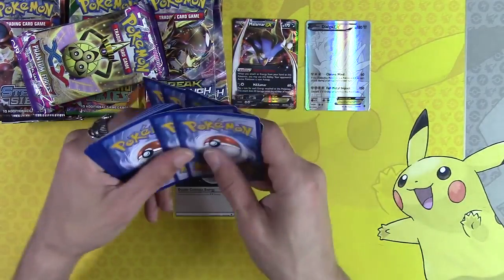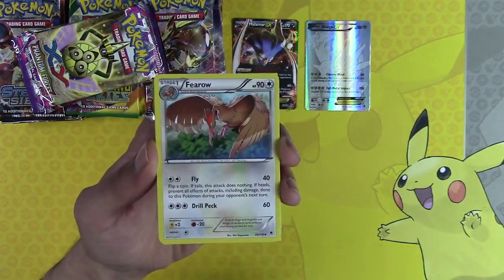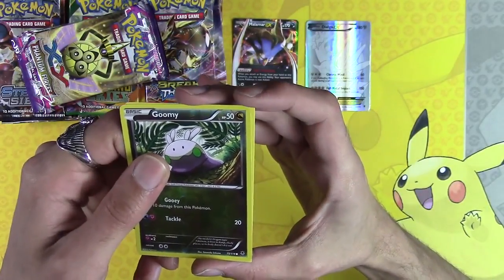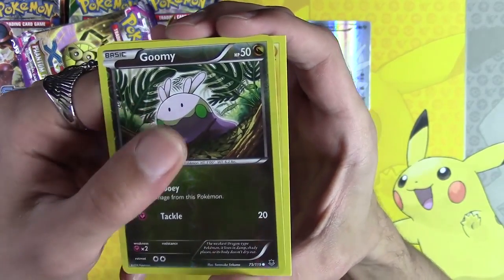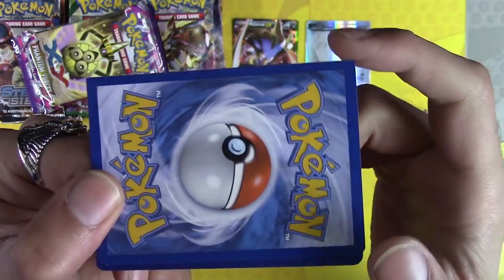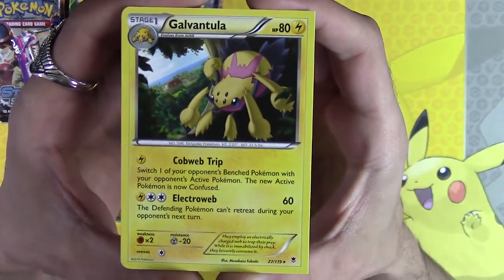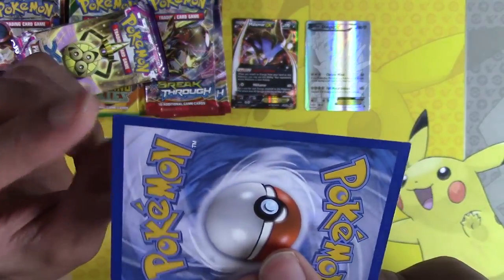Beeheeyem, Girafarig. Wait — Goomy, back away. We have a misprint card! You see the square corners? That's square corners — what in the heck? First of all, the Goomy goes to Mikey, but we have a Galvantula misprint. Those corners are perfectly square.